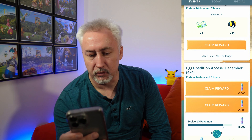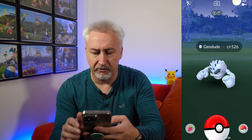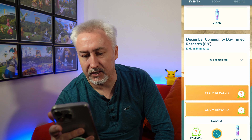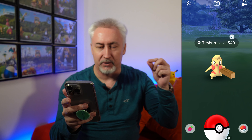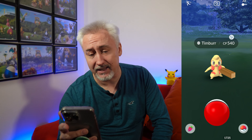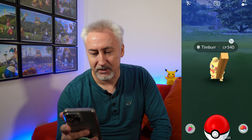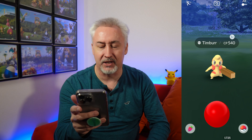We have done all six stages of the December timed research and we've got a couple more encounters to go. First one is Alolan Geodude. Second encounter — ooh! Shiny Timbur! We'll take that — 540 CP shiny Timbur! I was just saying that I didn't see any shinies from this timed research or the ticketed research — but we got one! I'll take the shiny Timbur as well.